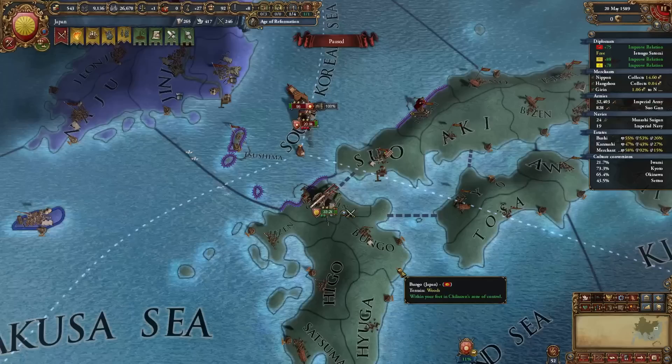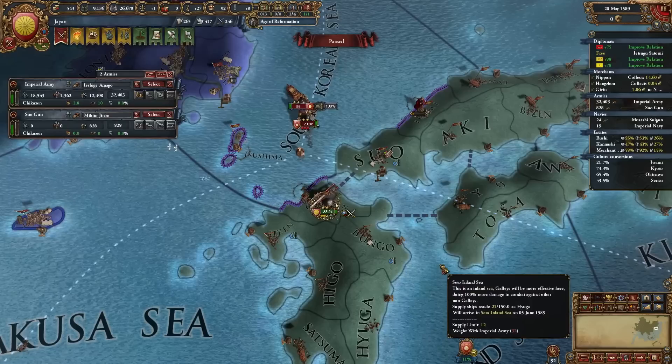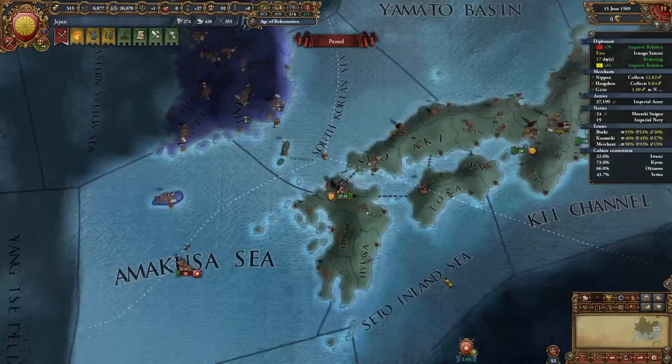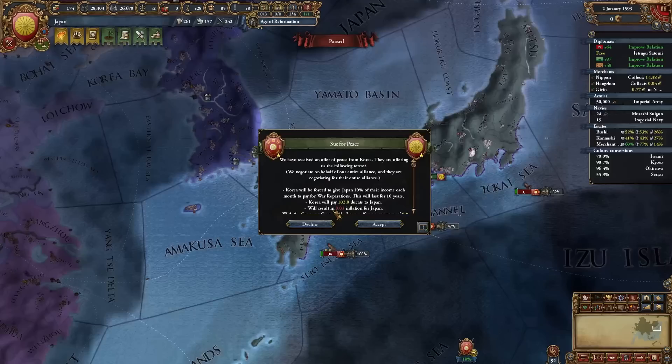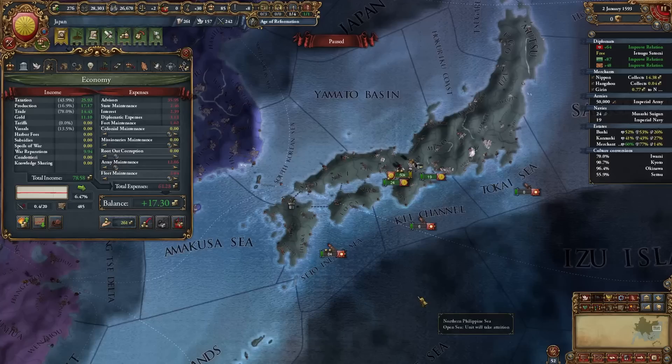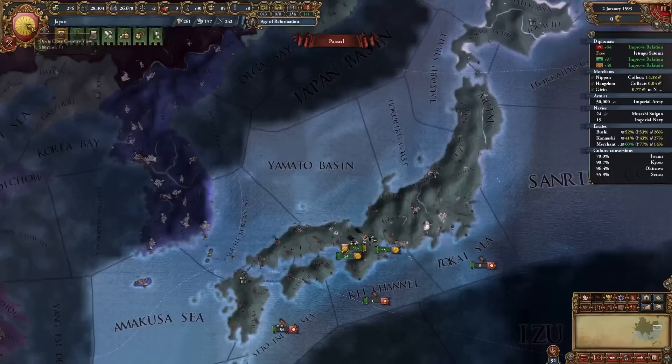Remarkably we won that battle and wiped out the majority of the Korean army. They're down to their last 20,000 guys and we still have a little manpower left. The cowards fled back and they're also out of manpower. We beat the Koreans with almost 20 war score - they'll give us money and war reps. Happy with that. Now we go back to full isolationism.